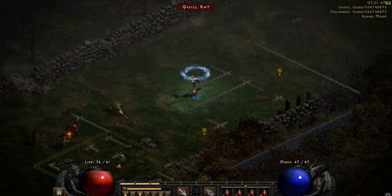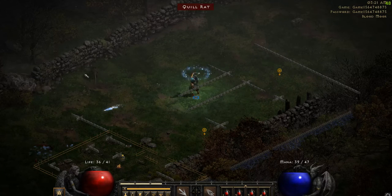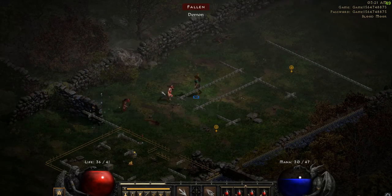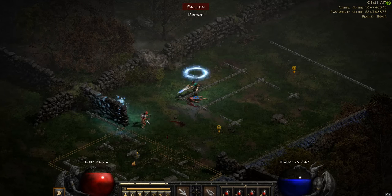So now when I see mobs or monsters, I can just cast a skill at them, and as you can see, my mana will be consumed as I do it. Or if I left click, I can just stab them with my dagger I picked up.